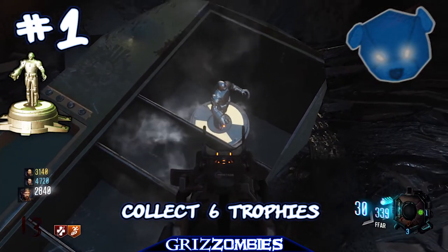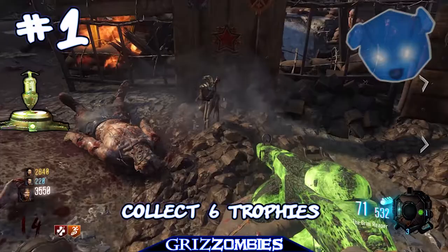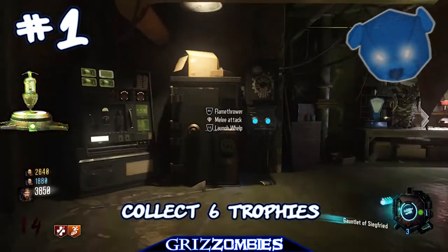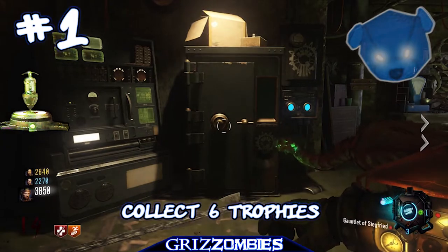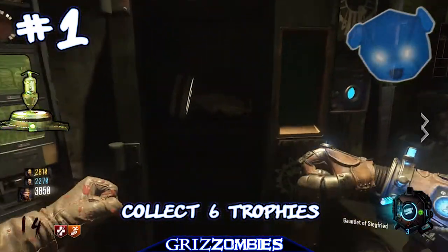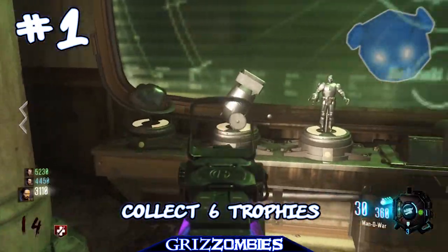Now that we have five trophies, you're going to need the gauntlets. The gauntlets are required to punch this locker down — it's where you build the shield and set in the three parts to pack-a-punch. Release your dragon with the left trigger and then punch the locker. Inside there is a trophy that you need to acquire to move on to step two.